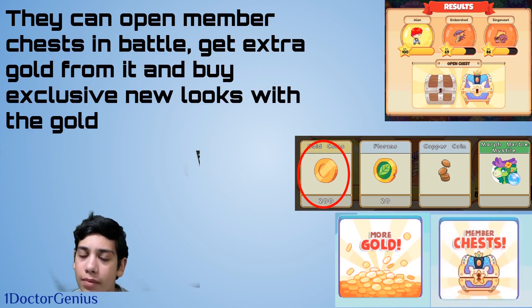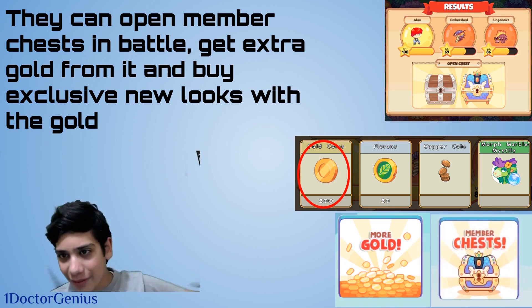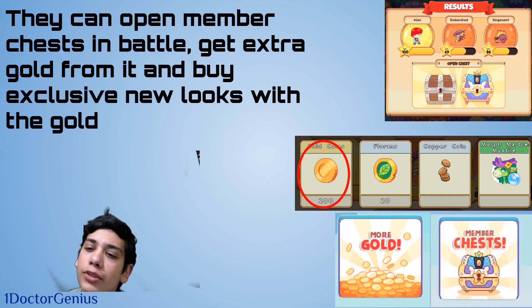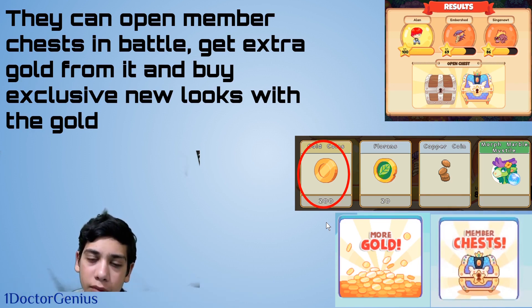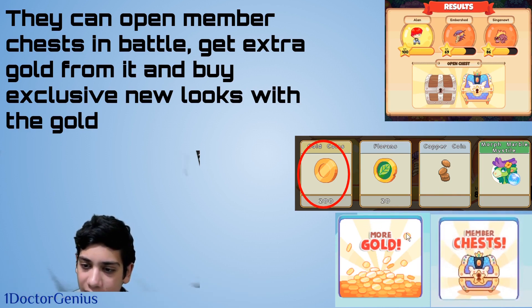Members can open member chests in battle and get extra gold from them. From a member chest you have a chance of getting 200 to 400 gold, along with morph marbles, relic rings, and all sorts of items. You can even get armor in the early stages of the game.